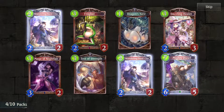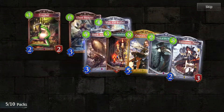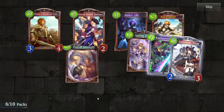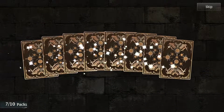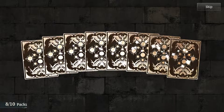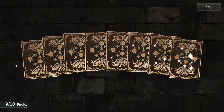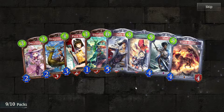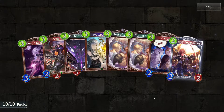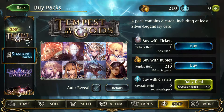I keep getting commons, bronze, and silvers — where are the rainbow legendaries? Another Captain Walfrit, that's my fourth copy; I won't be needing him. Judge of Retribution — it's fine but all I want are some legendaries. Gerato — I don't need more of you, I need legendaries. My last two packs. Nothing. Basically our luck is extremely bad — I think for the last 30 packs I've not gotten a single legendary.